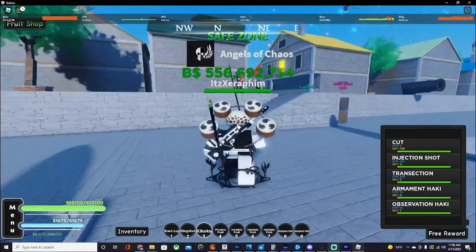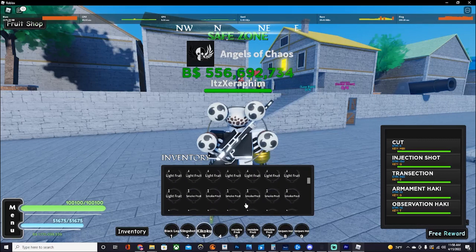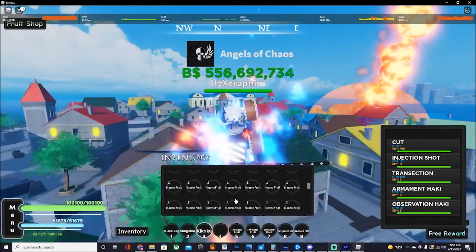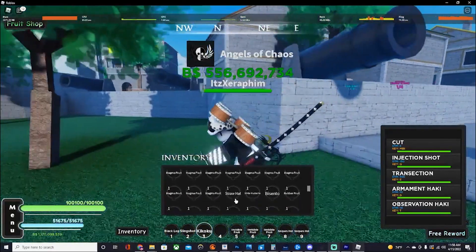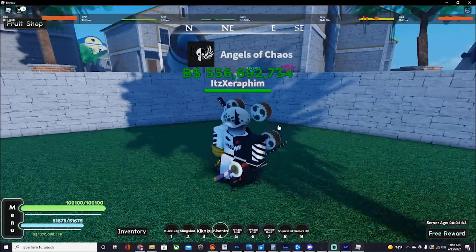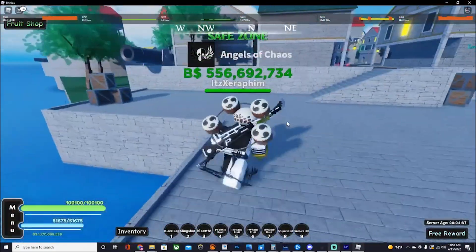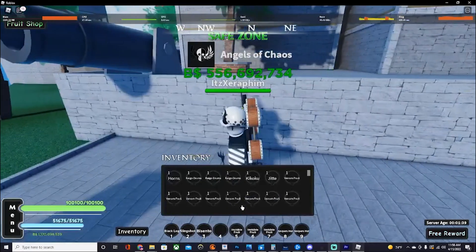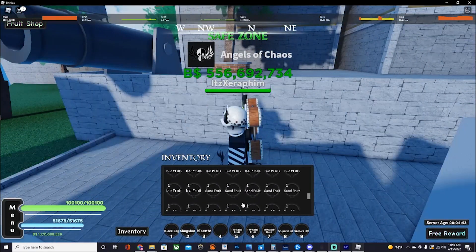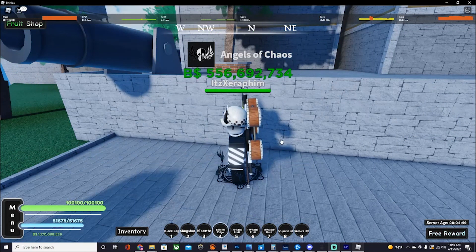So now I have Kikoku. Let's do this with Easter's Edge if I can find it, of course. Oh, here's Basinto, so I can show you it works. Here's Basinto. And here's Easter's Edge.